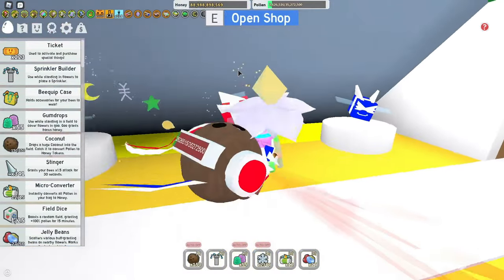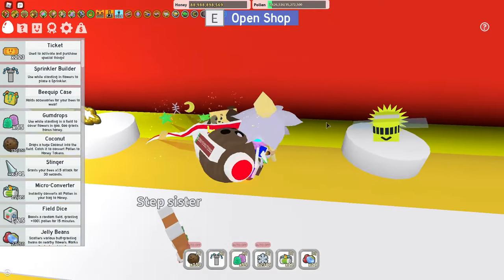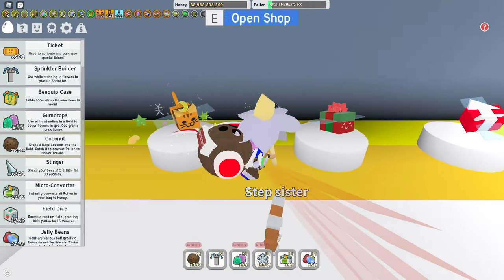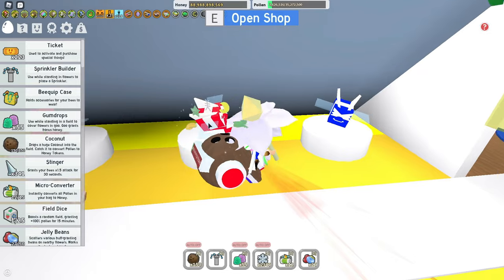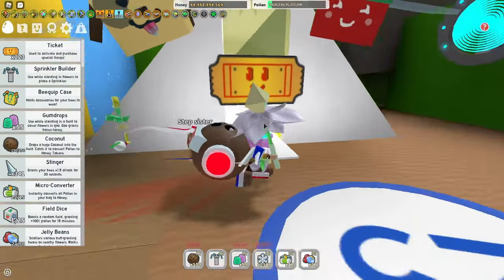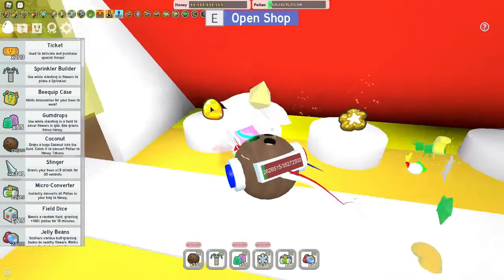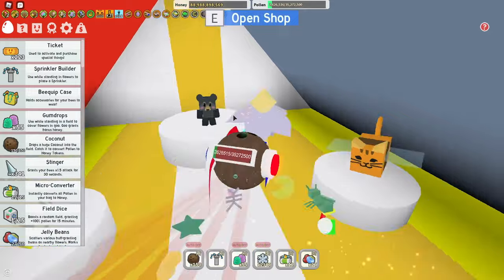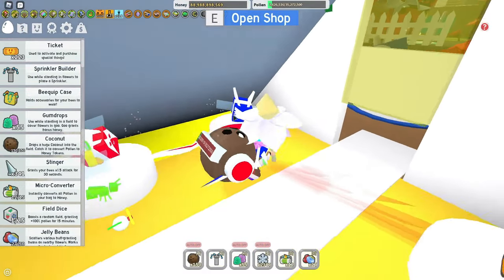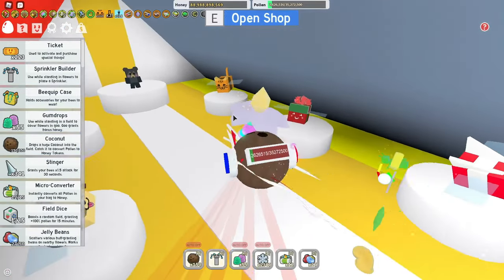So over here, you have a lot of event bees that you can buy with tickets. You have Puppy Bee, Photon Bee, Tabby Bee, Festive Bee, Crimson Bee, and Cobalt Bee. I'm not gonna be talking about maybe bee, cause it's not for tickets — it used to be, but now you can only get it with gumdrops. So I'll be talking about which bees you should buy first, in what order, and how to get all of them the quickest.